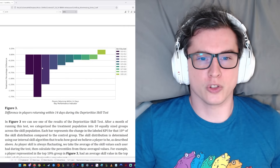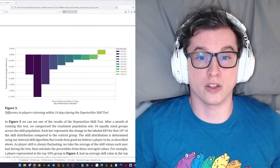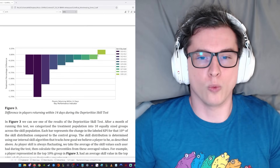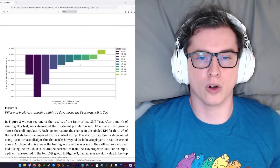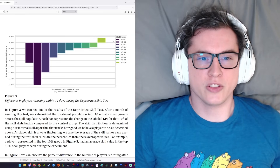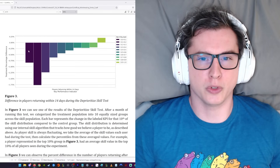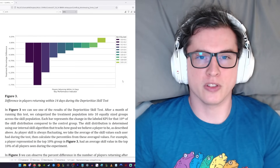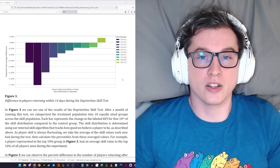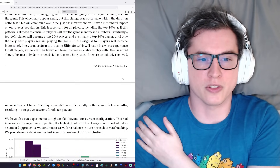The graph shows skill brackets in Call of Duty chopped up into 10 percentile buckets, from the first 10% all the way up to the top 100th percentile. This is what happened in the experimental group when they turned skill-based matchmaking off. The top percentile were much more likely to return, but everybody from the 90th percentile down to zero were significantly less likely to return to the game after 14 days. So Activision is saying that decreasing SBMM — at least to an extreme amount — will actually cause people to quit the game.